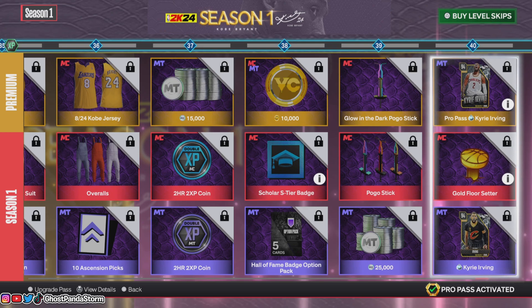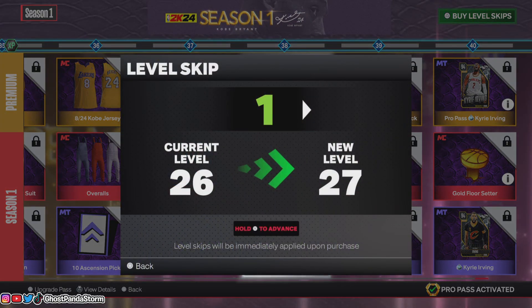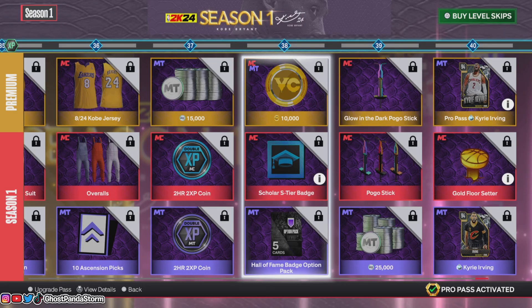There are a couple of ways to go about doing this. You can go ahead and do it the old fashioned way — just ball out, level up, and get your rewards that way. Or, new for NBA 2K24, you can actually buy level skips if you so wish, with real money — not VC — so with real cash.